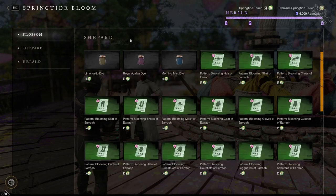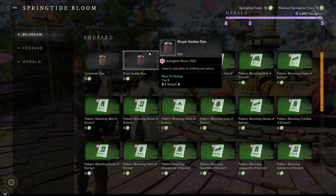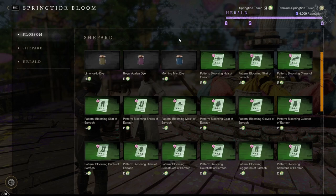Next we have the Shepherd tier. Here we have three dyes specifically from the Springtide Bloom event: Laman Acelo, Royal Azalea, and Morning Mist dye. Along with that, we also have a bunch of green patterns. The dyes are 10 normal tokens, while the patterns are 15 normal tokens. We'll get to the perks of the patterns with the legendary version, because in my opinion that one is actually a bit more interesting. This time it's only armor patterns.